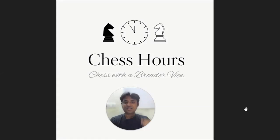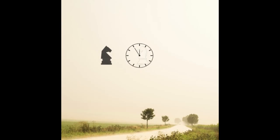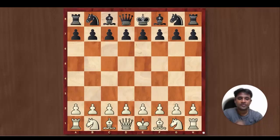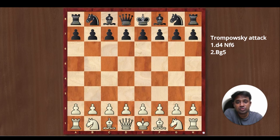Hello everyone, I am International Master Siddharth Ravi Chandran and welcome to Chess Hours. In today's video, we are going to look at the powerful Trompowsky opening from the white side, and it starts with the moves d4, Knight f6, and Bishop g5.